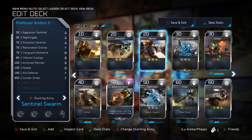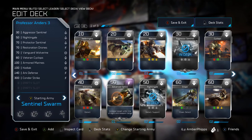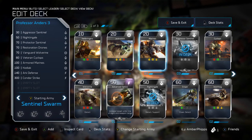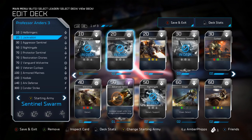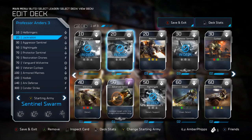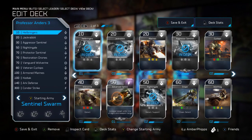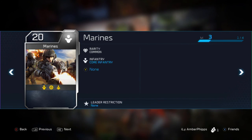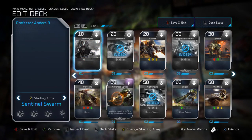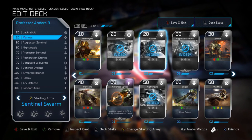That leaves two units left, bringing us to a crossroad of personal decisions. Hellbringers, Jackrabbits, Marines, and Warthog remain. As much as I love the Warthog, it doesn't make it into this deck. I go with Hellbringers because they're cheap, and the Jackrabbit gives me a grounded unit I can drive around to collect energy and get to points. For the last spot, Marines are the more viable unit — they can hit everything and don't have a real weakness, unlike Hellbringers who can't hit air and are weak against vehicles.